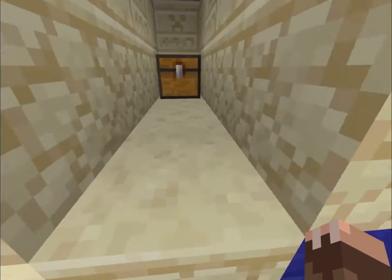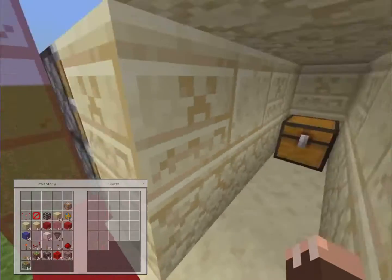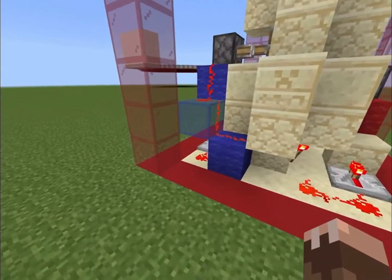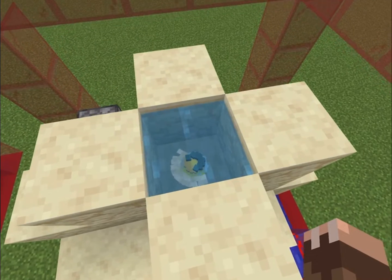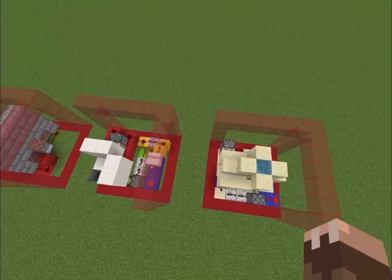This is a puffer fish trap. Once you open the chest — as shown in the small video in the corner — the back door will close, puffer fish will fall down on you, and you'll probably die due to the poison. Using some NOT gates, repeaters, and a boatload of puffer fish, we achieve the goal of fooling anyone who is foolish enough to steal from us.